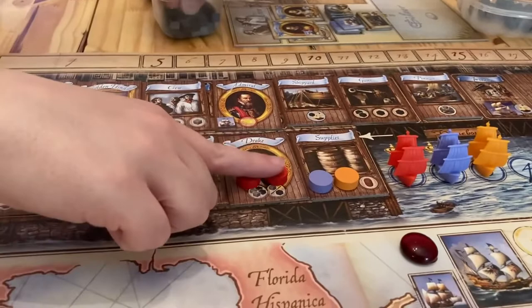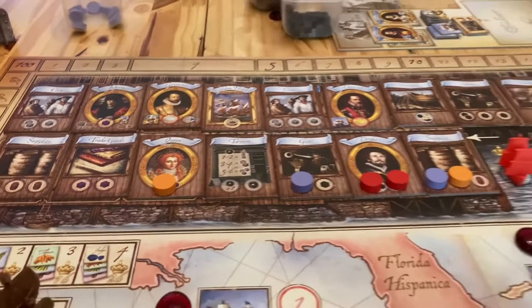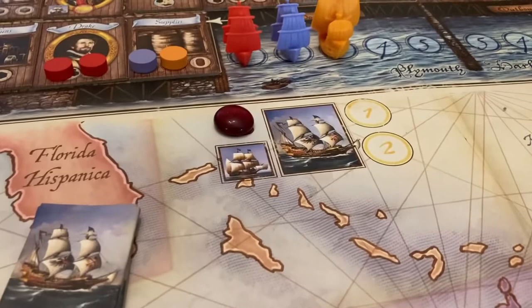I'm going to put the two cannons up. I am going to go to the queen. Ship upgrade, a purple cube, cannon and a trade good. Did you get your upgraded ship? Give me that galleon. That makes it so that I can now attack one of these ships. We've not distributed them yet, but hypothetically - pick them, randomly choose them.